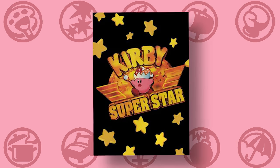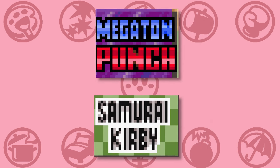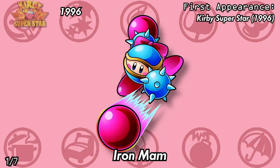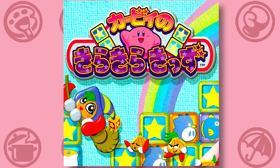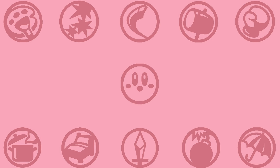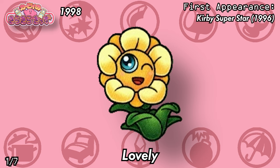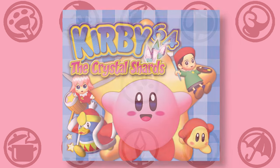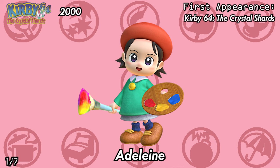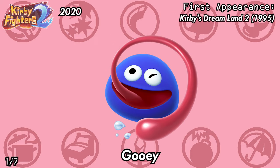Quickly followed by Kirby Super Star, namely its two sub-games, Samurai Kirby and Megaton Punch — we have Wheelie and Iron Ma'am. Then onto the Famicom version of Kirby Star Stacker, mainly because that version lets you pick who you play as, where we have the Holy Son, Poppy Brothers Jr., Lovely, and Grill — the original main antagonist made for Kirby Star Stacker. From Kirby 64's sub-games, we have Adeline, and finally, from Kirby Fighters 2, we have Magalore and Gooey.